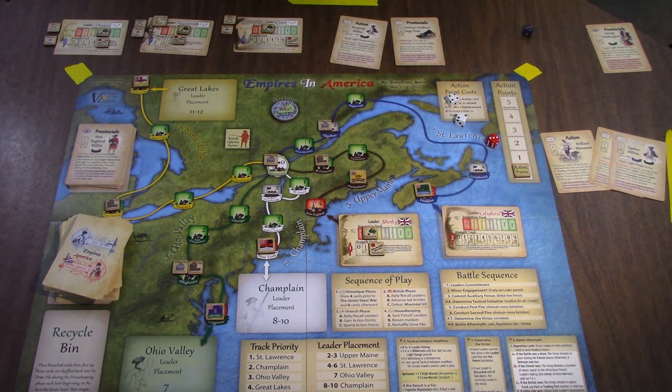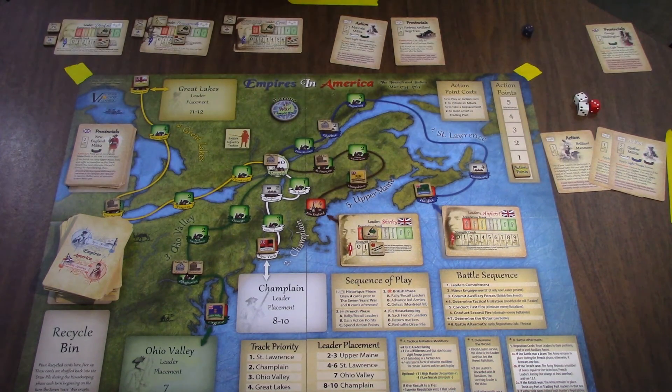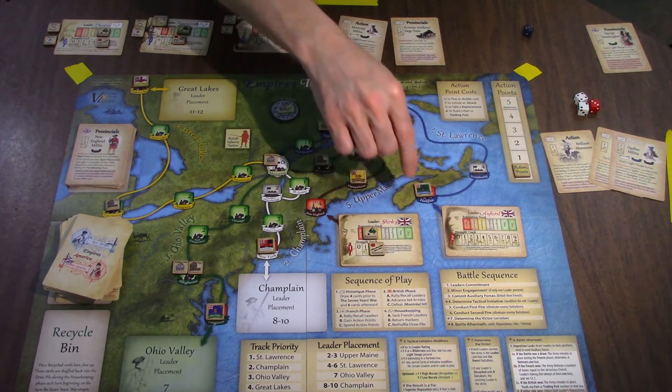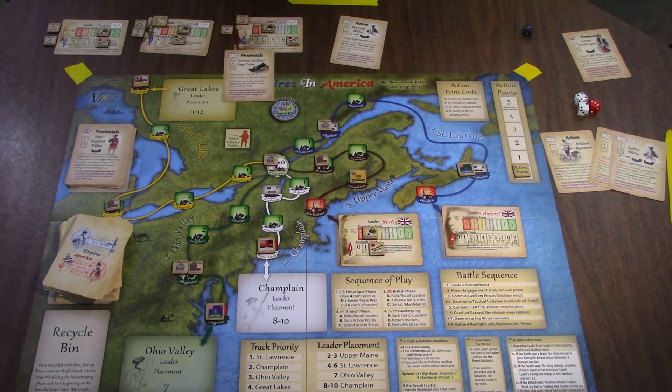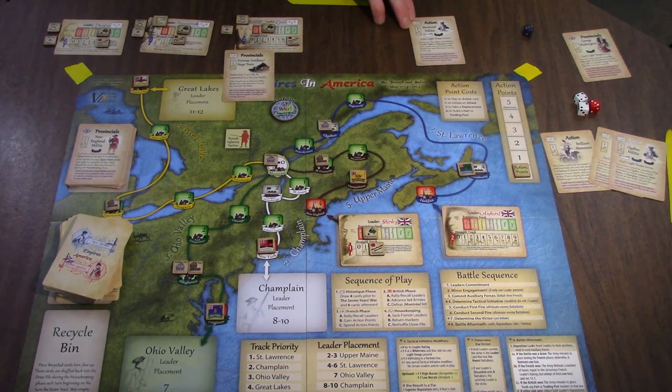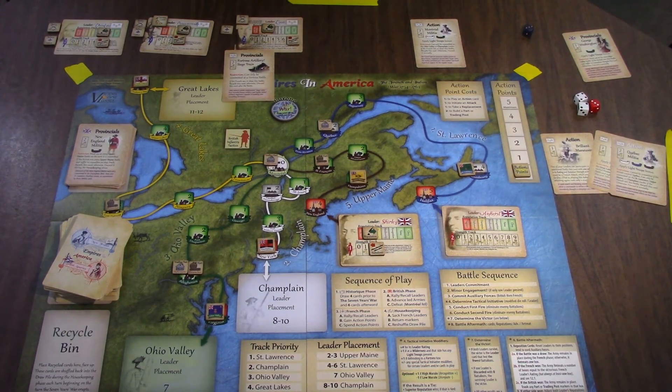Now the British act — St. Lawrence first, and then Shirley will also be marching up the upper main track. Amherst hits Louisburg. He has no assistance — George Washington only works in the Ohio Valley. I will be meeting him with Levy fighting a battle, and I will be bringing our siege artillery. So eight dice to nine dice, and I'm pretty sure I'm going to win the initiative. I have a good feeling about this. I get plus two plus three because I'm at a fort. He gets plus two.